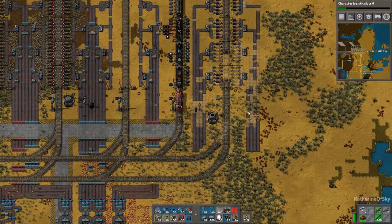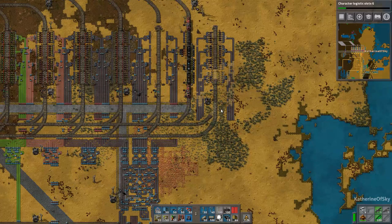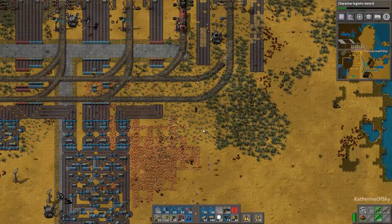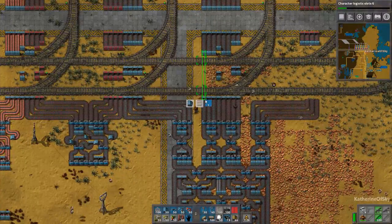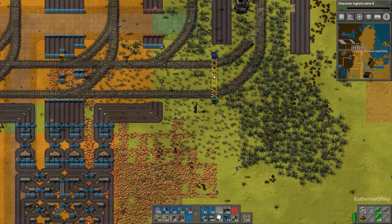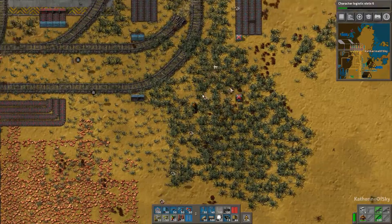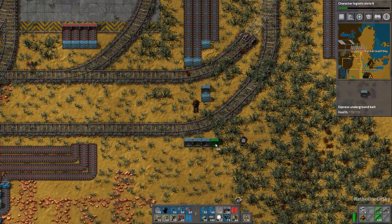My idea here is to have iron on one side and copper on the other. Or I could have one car copper, two cars — nah, I'll just have half and half. Let it load as it likes. All right, so what we do need is some long belts, which is going to go from here to there. And these are going to have to move.